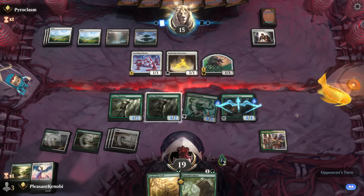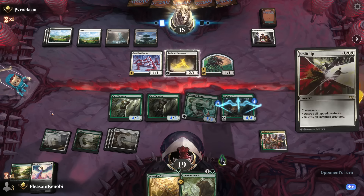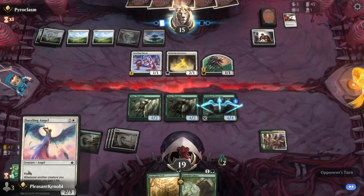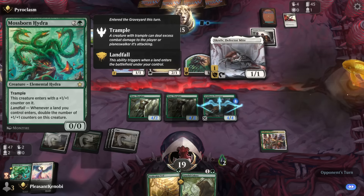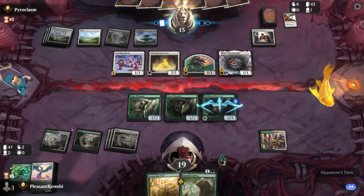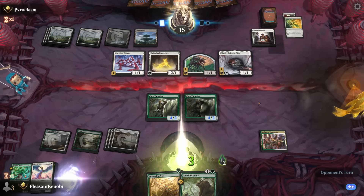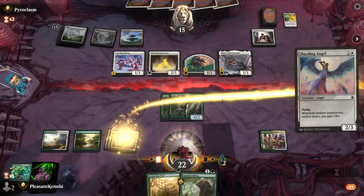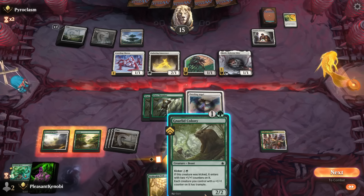I'm just scared they're going to cast something really gross that we can't really interact with. Let's draw — tap creatures. My Mossborn Hydra! I was enjoying that. This card's really cool. Fine. You draw your cards. It would have been brutal if I'd swung out. Exile my Preserver. Gained three life. Jeez. We'll go Dazzling Angel, which kind of sucks. I really want to kick this, if I'm honest. Yeah, I want to kick this. So we're going to wait till next turn. No attacks.